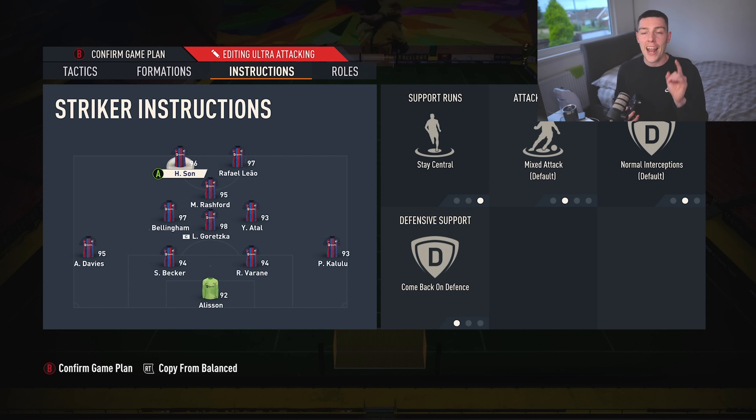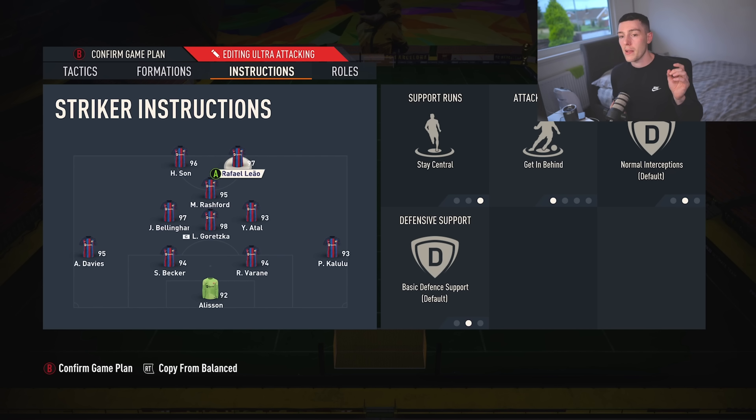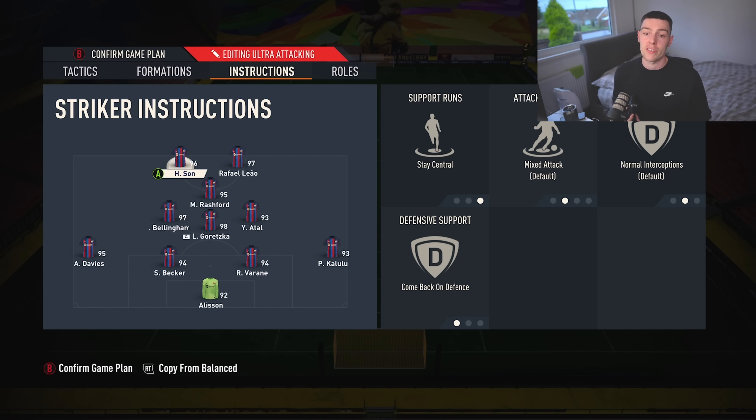Sun plays as left mid when we're defending. When attacking, he just stays central — we haven't got him on get in behind. Whereas Raphael Liao, I just prefer him as a striker over Sun. Sun is brilliant, but as the out-and-out forward, Liao is king. Stay central, get in behind — nothing else. He's just going to stay up top, push the top line, and when we get the ball he's going to try and make those runs in behind the defence. So we'll push the defence back as the direct passing likes to do.